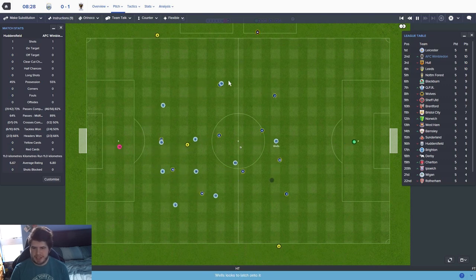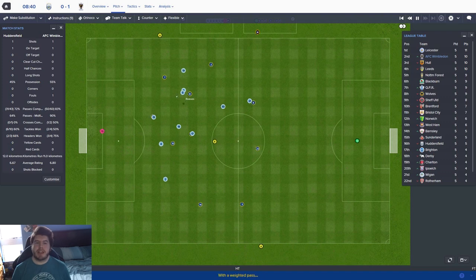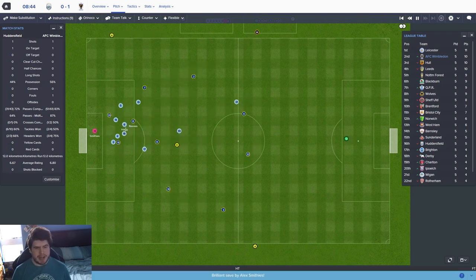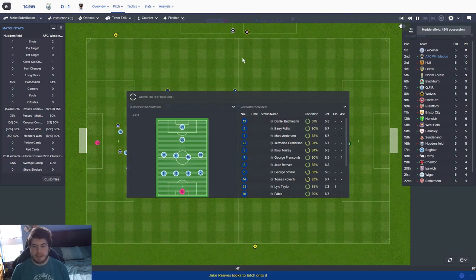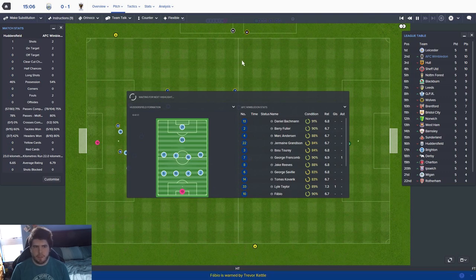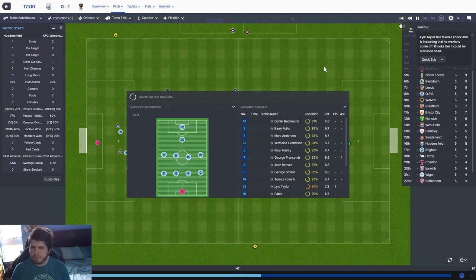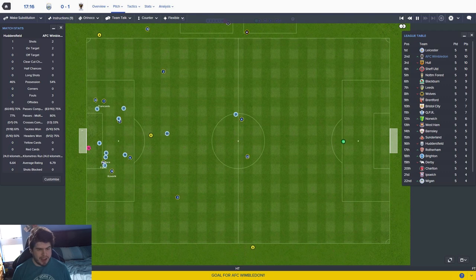Fuller to Reeves - remember this is a very similar system to that which Luton played. Taylor's through again and it very nearly should have been two nil to Wimbledon. Huddersfield are looking vulnerable against us at the moment. The scouting report said they were weak against 4-4-1-1 type systems. Oh god - bruised head for Lyle Taylor. Okay, it might be time for Colin Murphy to come on then.